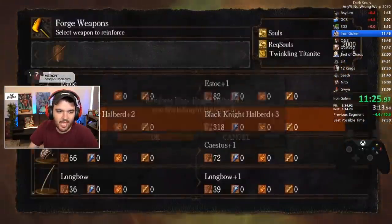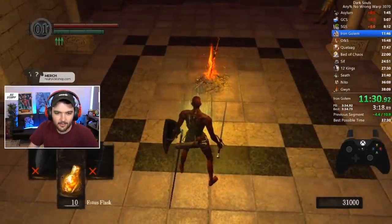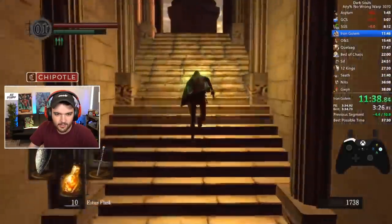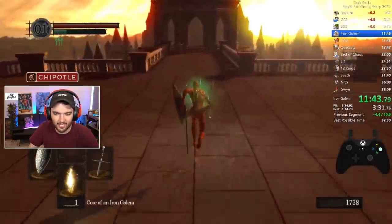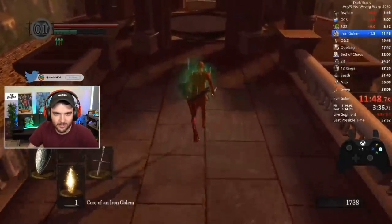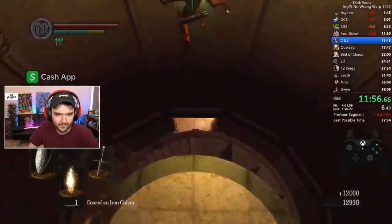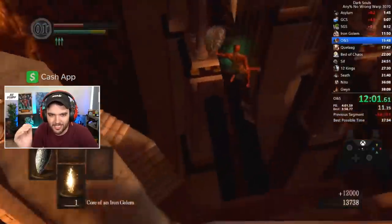Now he's going to use all of these souls he's gotten to level up his actual character. He's going to get over to this little area - grab some souls because why not - and jump off early once he gets that visual cue. This is also taking his health down. Oh my God, I've never seen that jump - that looked so risky.